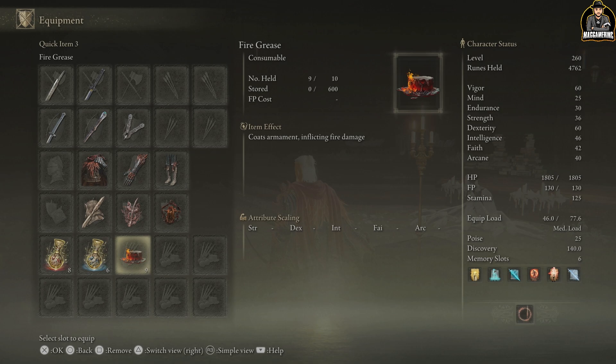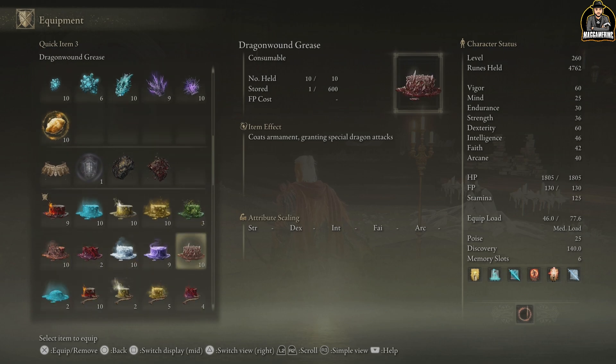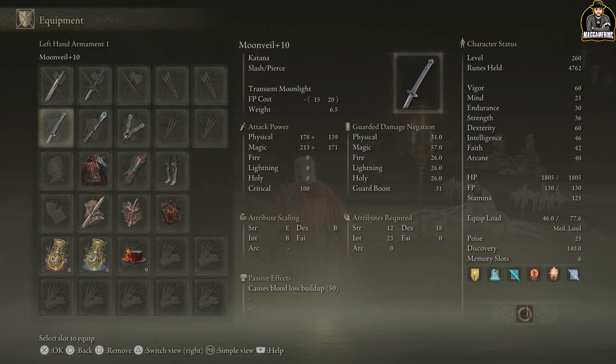On top of this, you have grease. Grease is going to boost your weapon's damage, and there are tons of different versions — fire, magic, lightning, holy, poison, and so much more. Almost every weapon can be boosted this way, covering every type of elemental effect you can put on your weapon.